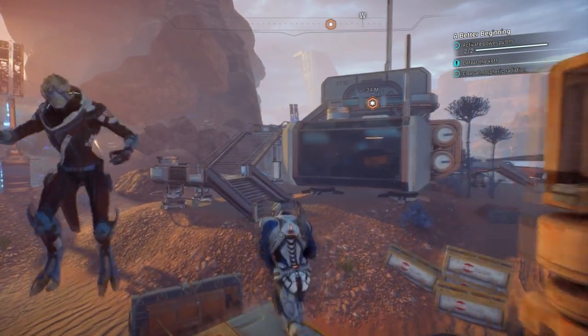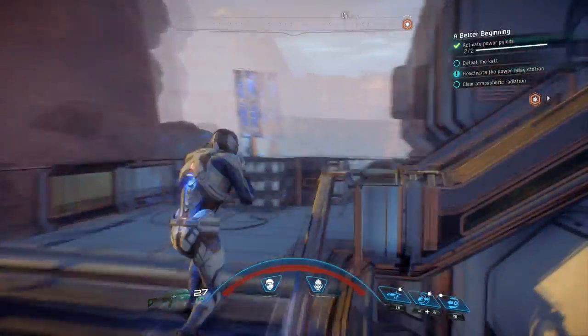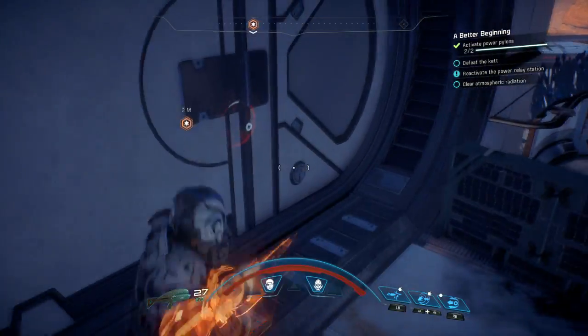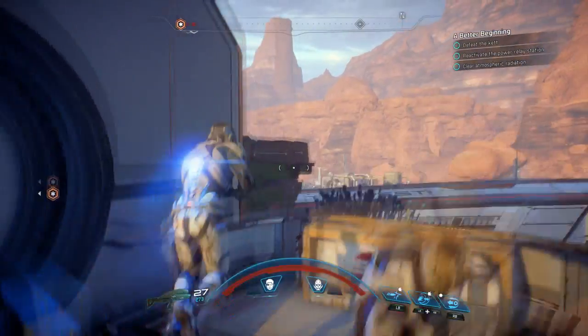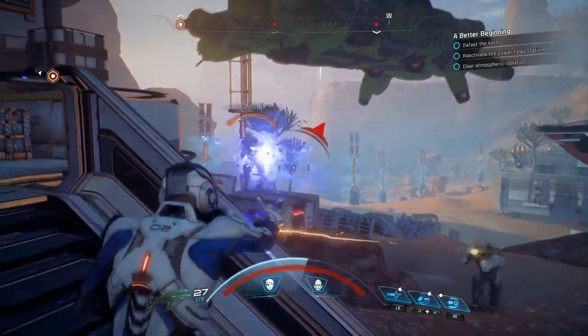Let's get all of the pylons now. Defeat the Ket - I don't see any Ket, but I will be on my highest of guards looking for the Ket. I'm supposed to kill them and then I can go in there. Hi Ket. I found the Ket guys, don't worry.